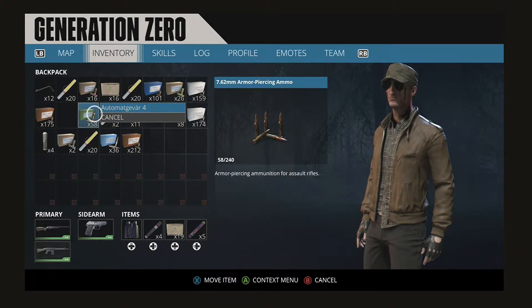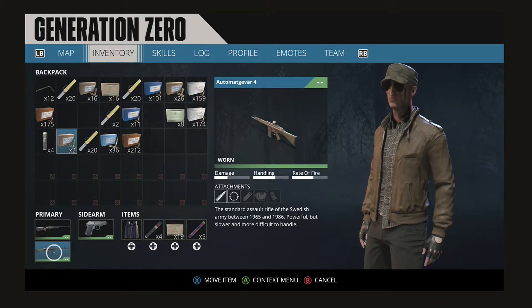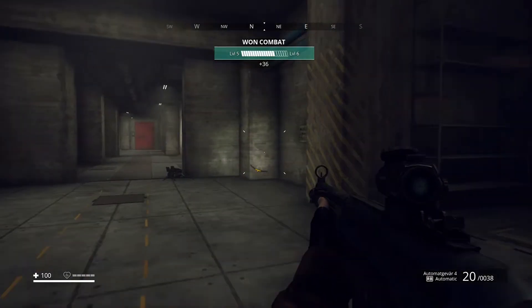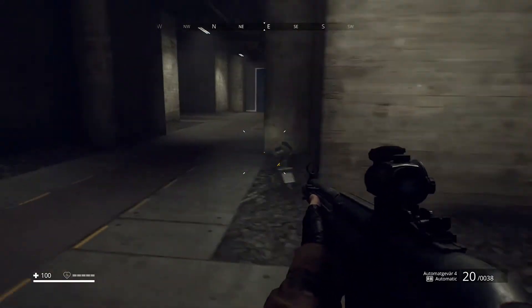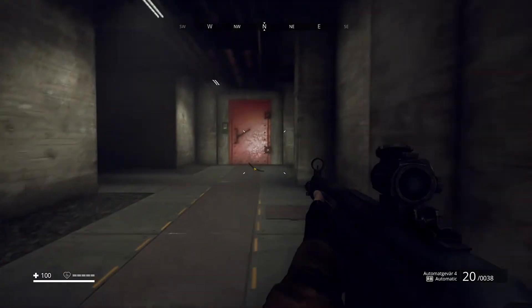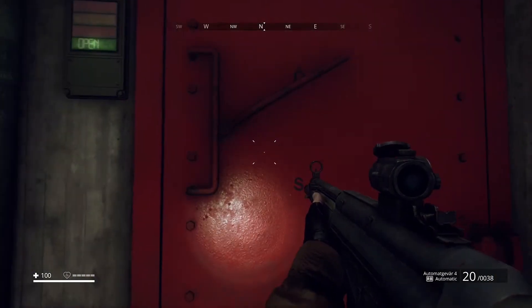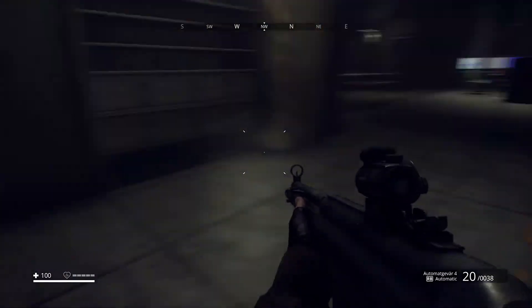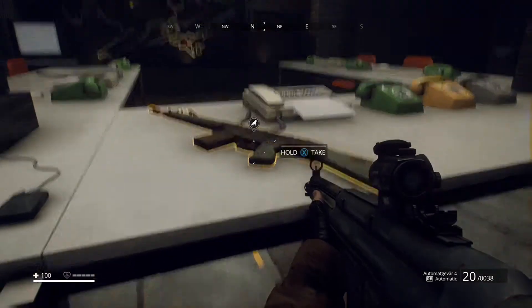This video is to show you where to get this Automatgevar — however you say that. So once you're in here, there's all these little robots all over the place, so you've got to sneak through here. But part of the mission is to find the war room, and right here is the war room.